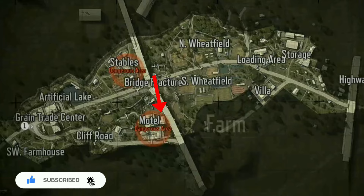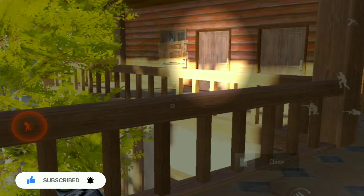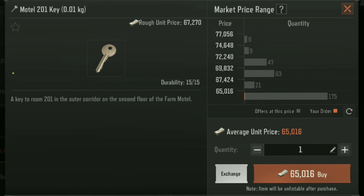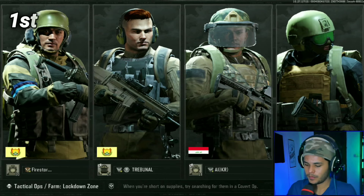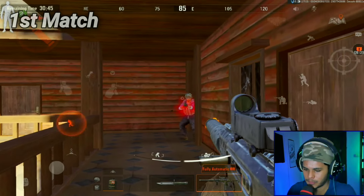This key opens a room located in motel in farm on the second floor right about there. The key costs 60 to 70k and you get to open the room 15 times. Starting our first match, we make a run to motel and get to the key without much trouble.